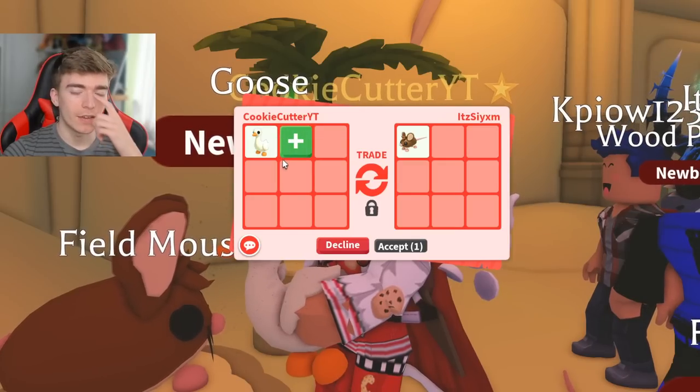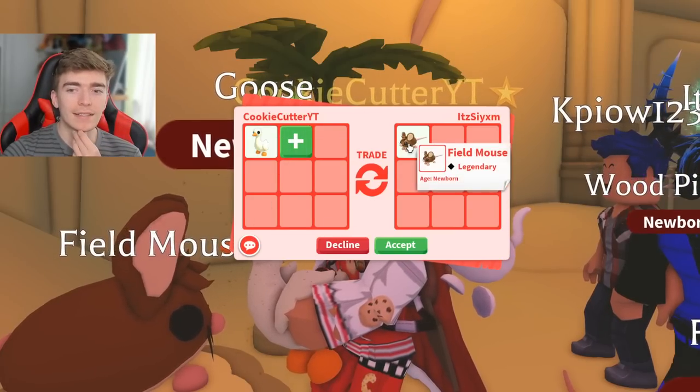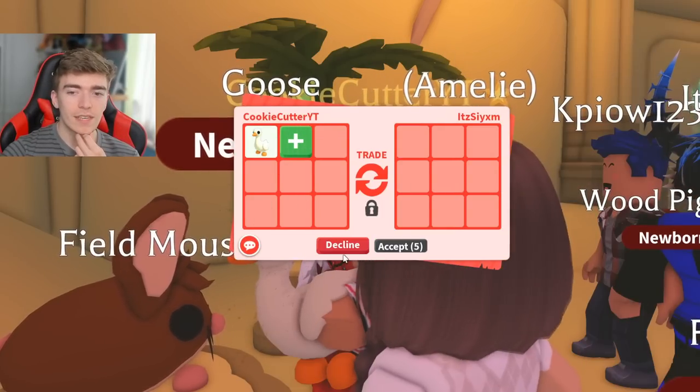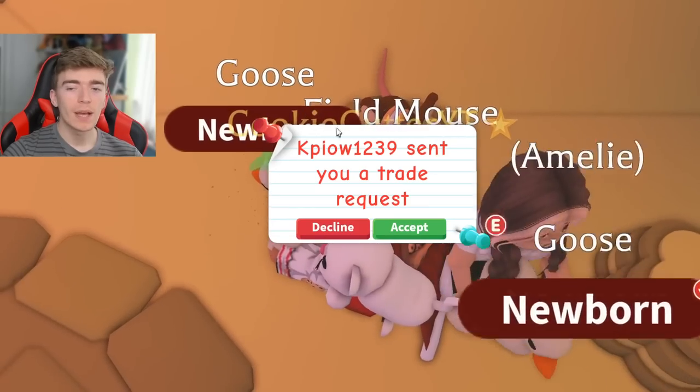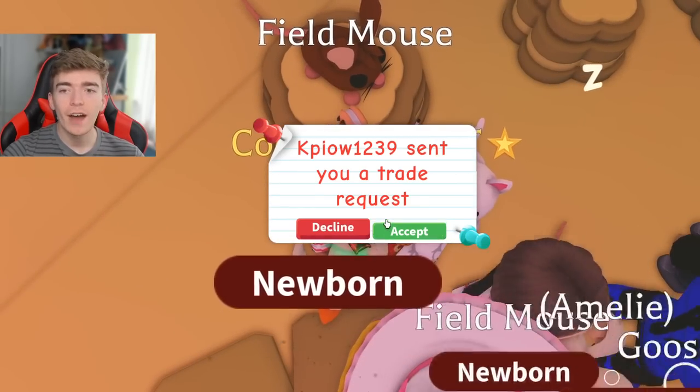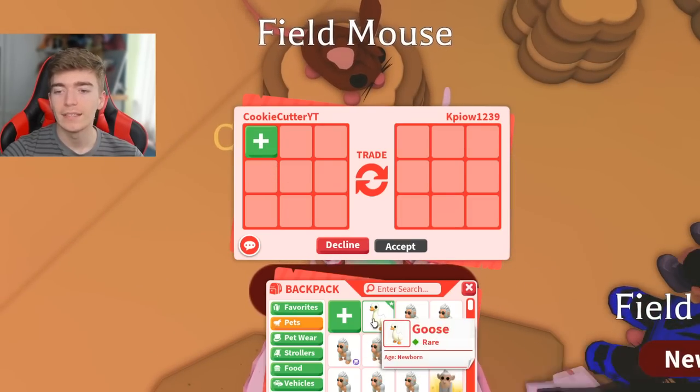The field mouse for the goose — that's actually not a bad deal. How much does it cost? The field mouse costs 7,500 of the new Easter eggs.